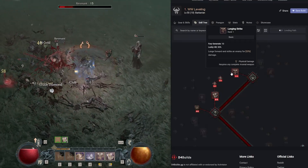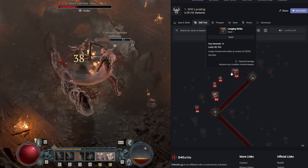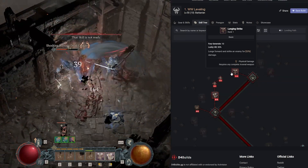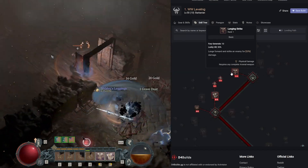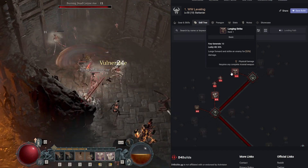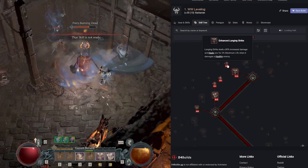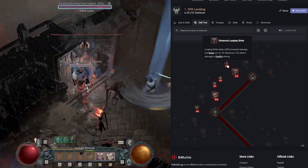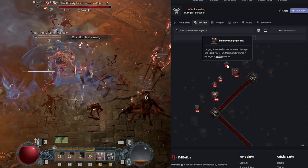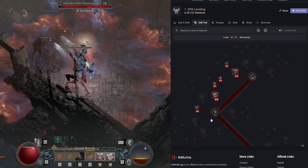We're going to use Lunging Strike as our basic ability. This causes us to lunge forward and strike the enemy for 33% damage. I love this ability because it gets your character right into melee range — any monster that's sidestepping, strafing, or dodging backwards, you stick on them. We upgrade to Enhanced Lunging Strike for 30% increased damage and 2% max life healing when it damages a healthy enemy (above 85% health), which unlocks the core skill tree.